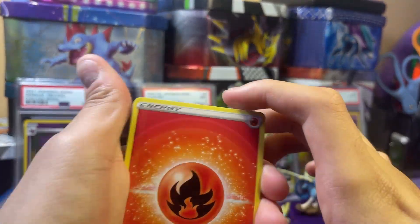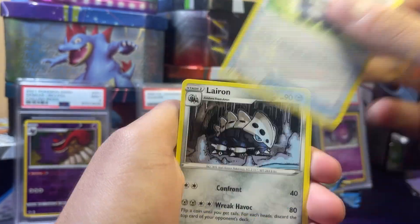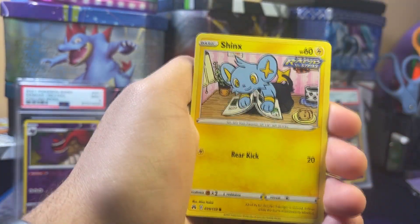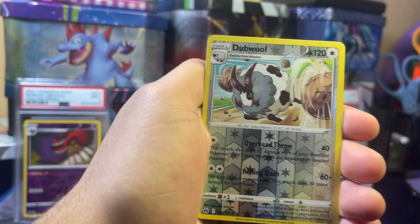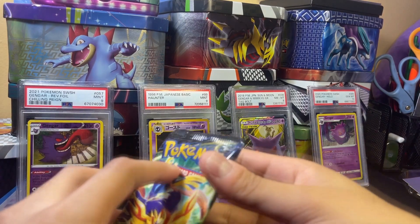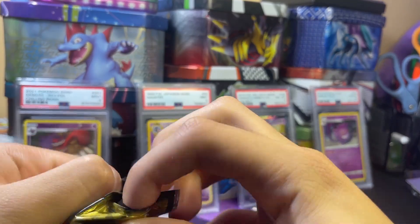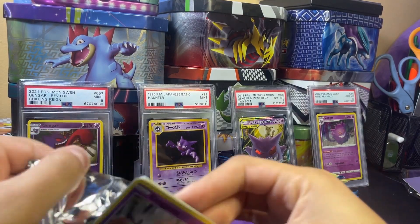There's a code for you guys. Pack nine: fire energy, Carnivine, Rescue Carrier, Lairon, Fawnyard, Kricketot, Shanks, Galarian Mr. Mime, Sunkern reverse — and a Zapdos non-hollow. Not too good on that pack. We've got two packs remaining — let's see if we can end it off with a bang. It wouldn't hurt to get another pull for sure.